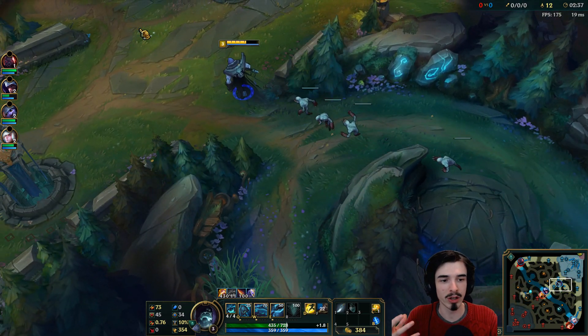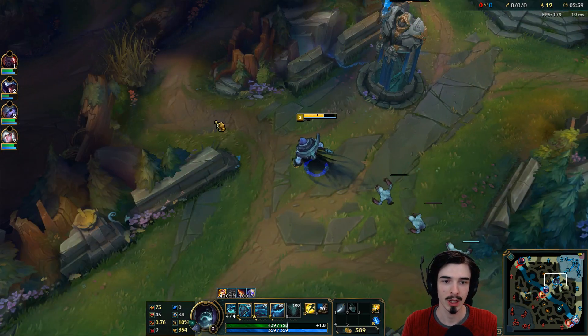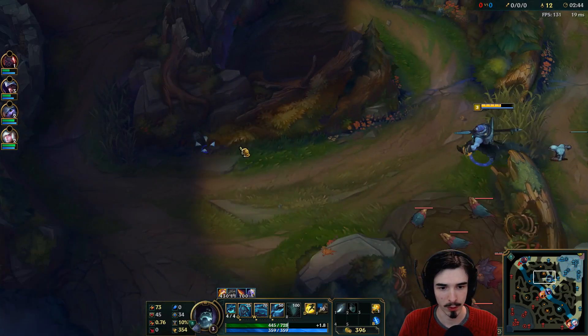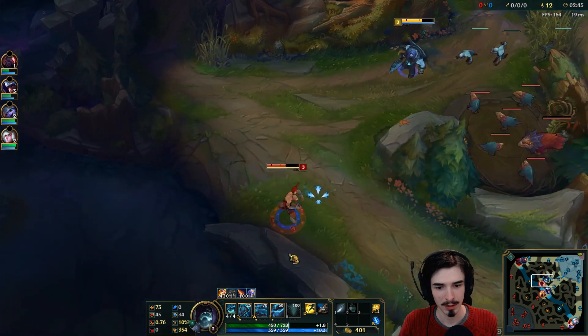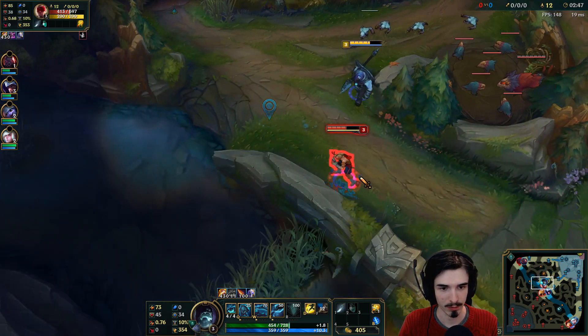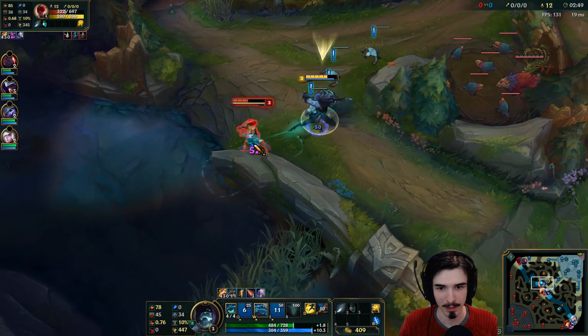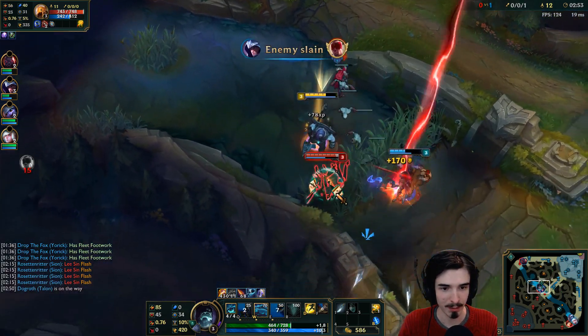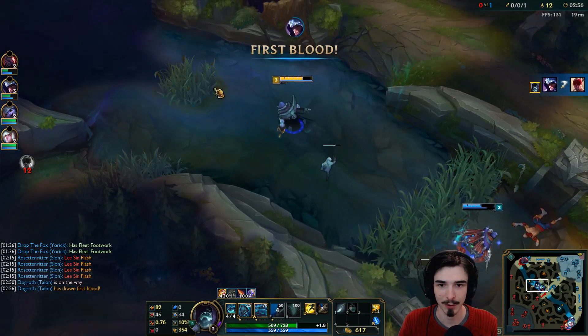This is kind of the core of Yorick Jungle — you want to have these bad boys walking around with you doing your dirty work for you. Now, I did see Lee Sin. This guy has no flash, so maybe I can kill him here. Press E, ghouls jump on him — boom, he's dead. First blood, let's go.